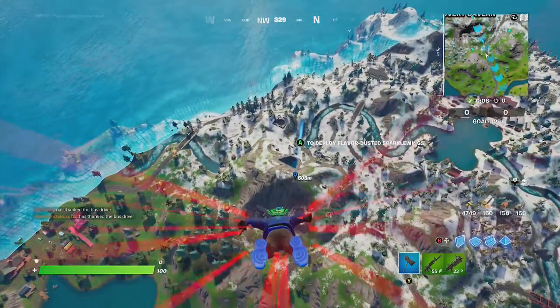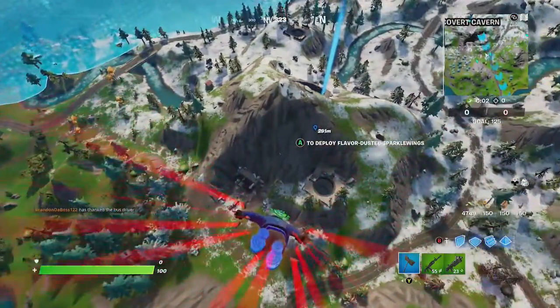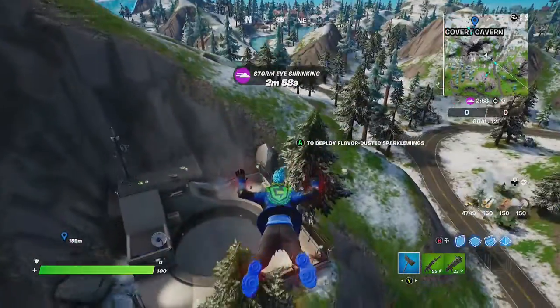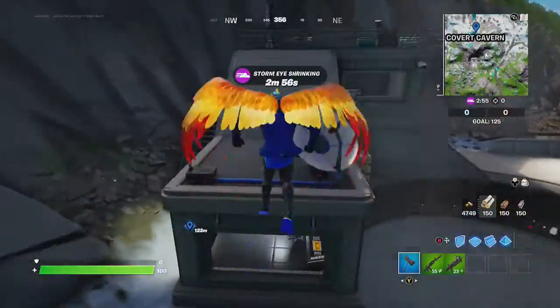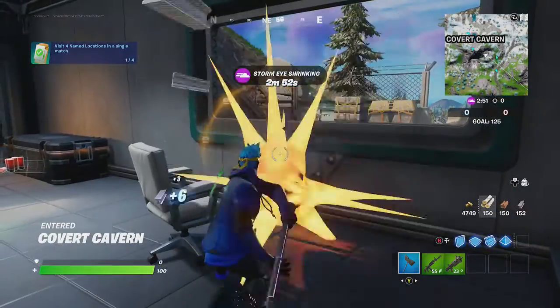Hey friends, thanks for joining us here today. Today Goblin Griffiths is going to show you how to destroy objects in Covert Canyon over and over again. There's not much to this quest. Let's go ahead and get in the game of Team Rubble and open up the pickaxe and start destroying.